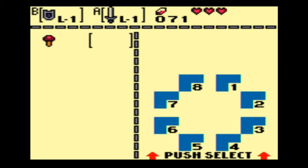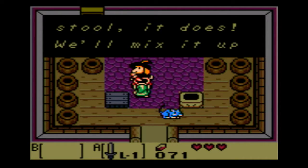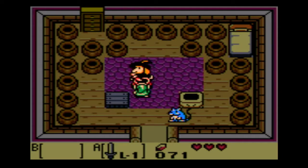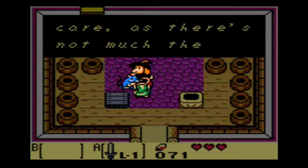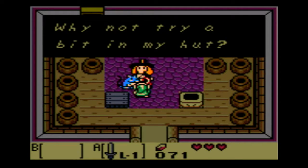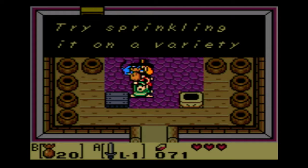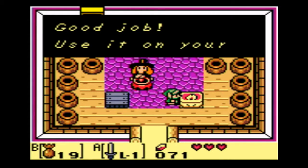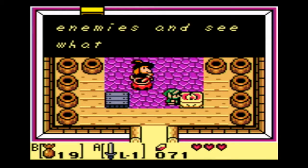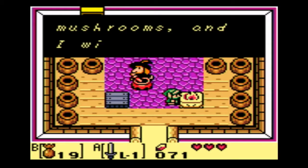Oh yeah, we have to show the witch the mushroom item — forgot about that. So let's equip it. The witch says it has the sleepy toadstool and she'll mix it up in a jiffy. She gives us magic powder. Try sprinkling it on a variety of things. If we sprinkle it on this lamp, it brings fire to it. Use it on your enemies and see what happens. If you run out, go to the forest, pick some mushrooms, and she will make you more.